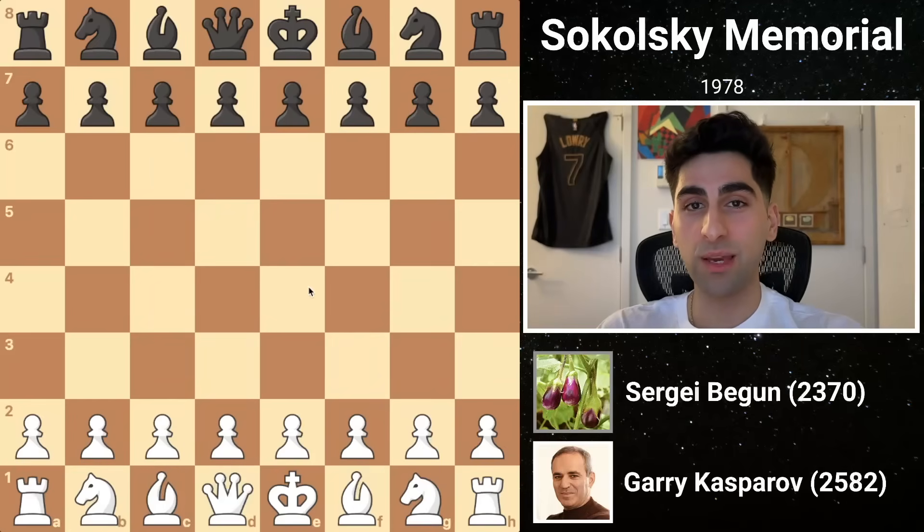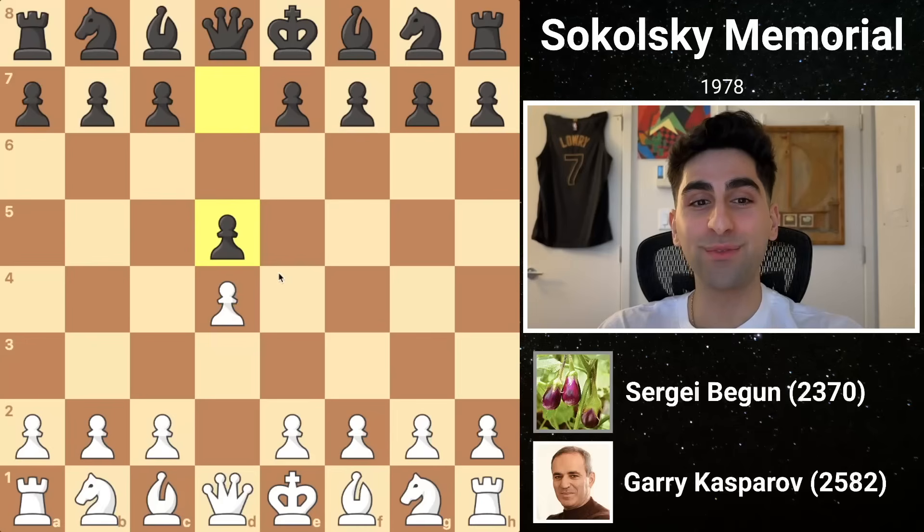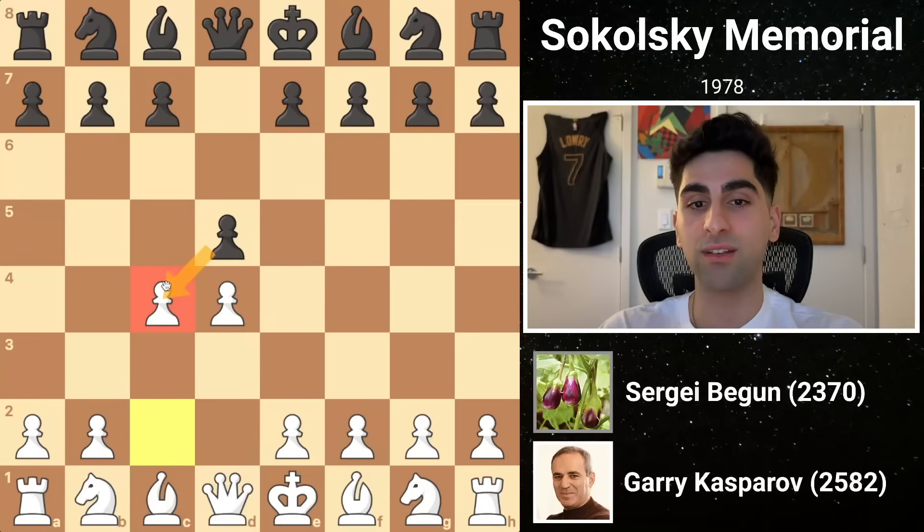The next opponent is Sergei Begun, and Kasparov with the white pieces begins d4. Black replies d5, and Kasparov plays one of his most powerful openings, c4, the Queen's Gambit, which he has utilized 139 times. The Queen's Gambit is traditionally described as a gambit because white appears to sacrifice the c pawn. However, this could be considered a misnomer, as black cannot keep the pawn without incurring a disadvantage.